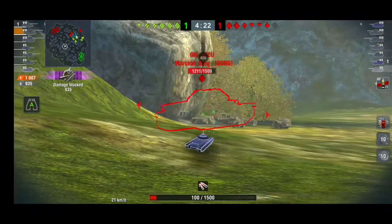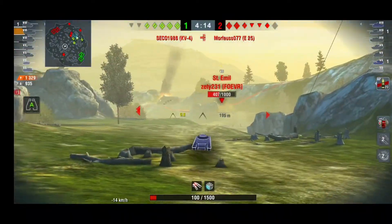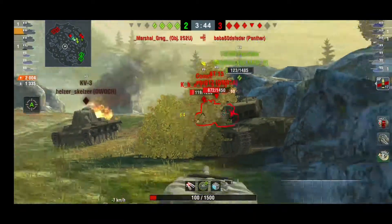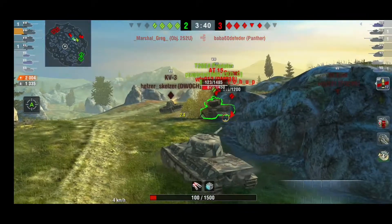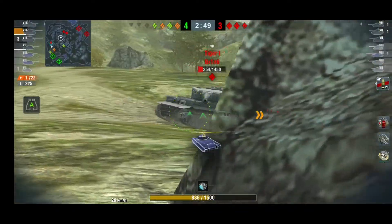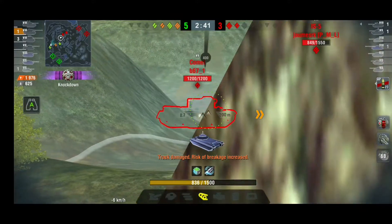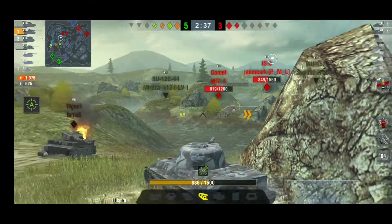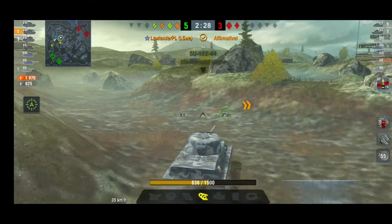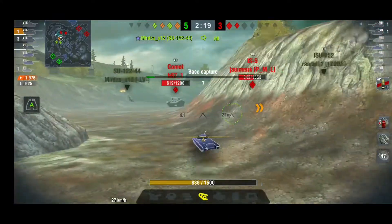If you angle at about 30 degrees you'll get nice bounces. You can see even the Object 252U, which has a nice alpha gun though not the greatest penetration, can't get through. At almost 300 meters we get an easy shot — you can really shoot hatches on heavily armored tanks like this E 75, just shoot the hatch and it goes straight in. The main disadvantage of German heavies is speed — they're not very fast due to their weight, but they're great for ramming and side scraping.